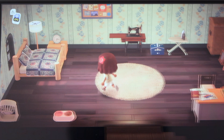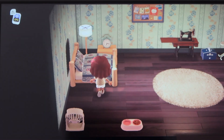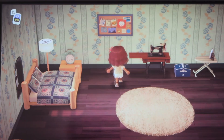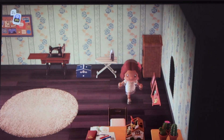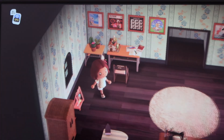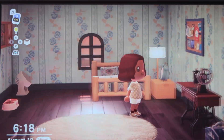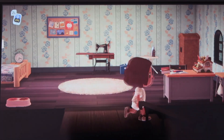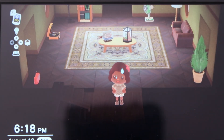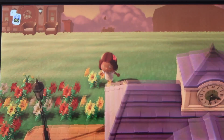Upstairs is my bedroom. I got this rug from the rug lady and I really like this room so far — I love the customized bed. I have some miscellaneous furniture, a teacher's desk and school chair because I wanted a desk but didn't have the right furniture. On the back wall I have my KK Slider collection. I'm distressed because I don't have my basement yet since I haven't paid off my loan, but I will.